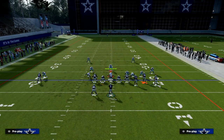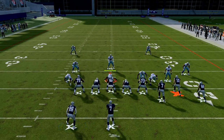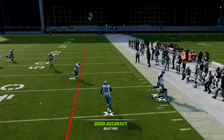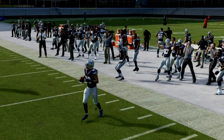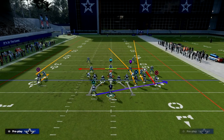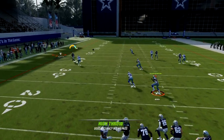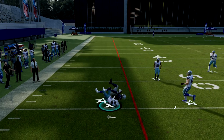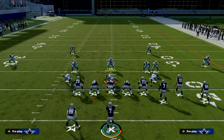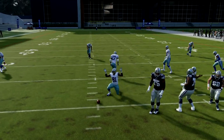What if you guess wrong and they're actually in man coverage? You still have two really good options: the corner route to the right side is pretty good against man-to-man, and you also have the C route. This forces opponents to basically be in zone to stop the C routes and corner routes, and then when they go to zone to stop those, the fades are going to be open over the top. Clear Out FLN is universally recognized as one of the best zone beaters in the game.